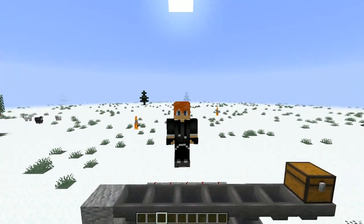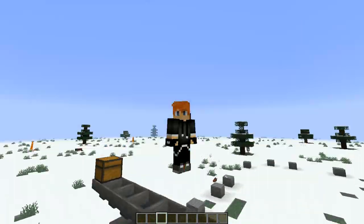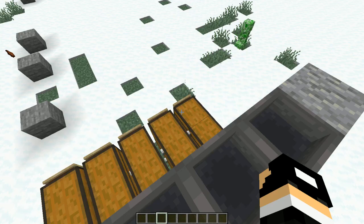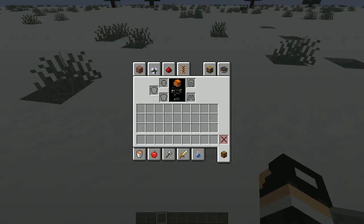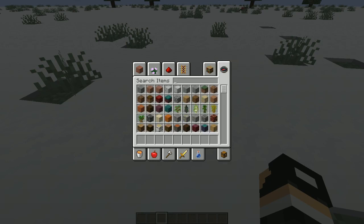Hi guys, what's going on? It's Convex 101 here again. In the last episode we built this storage machine. Now we're going to show you some automatic farms we could build. So for this first one it's pretty simple — it's a cactus farm.